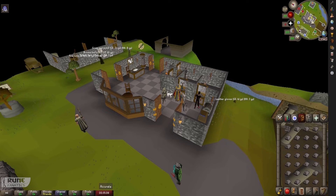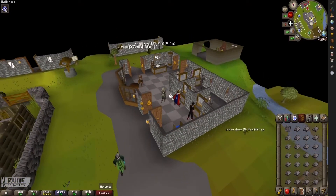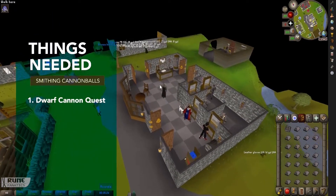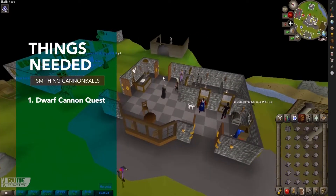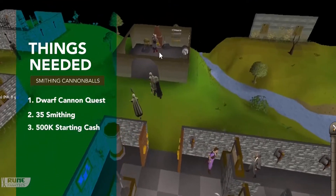Our next money making meta is going to be smithing cannonballs. To do this you need a couple of things done: the Dwarf Cannon quest in order to gain access to the ability to make cannonballs, 35 smithing, and at least 500k starting cash.